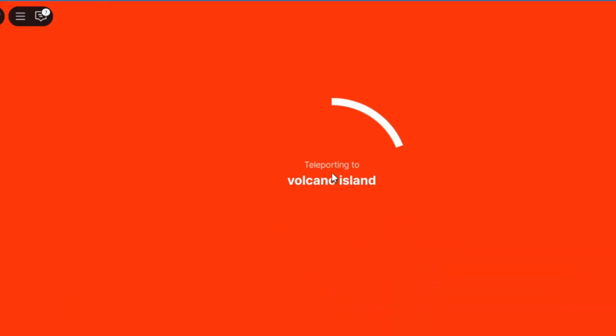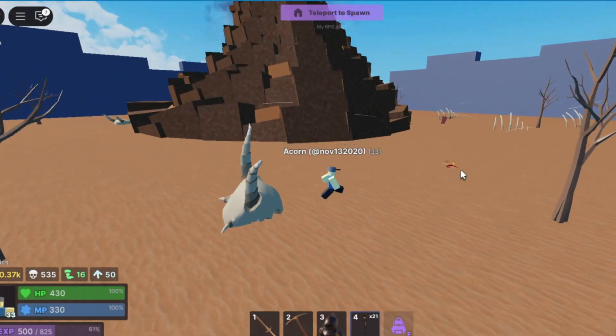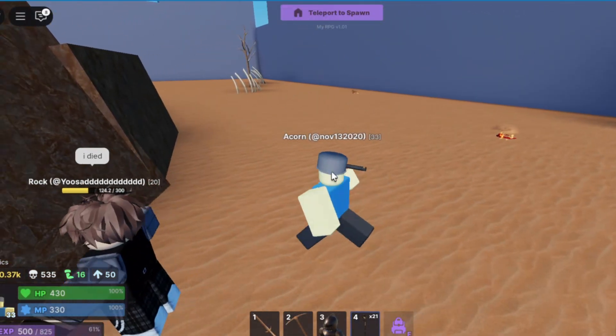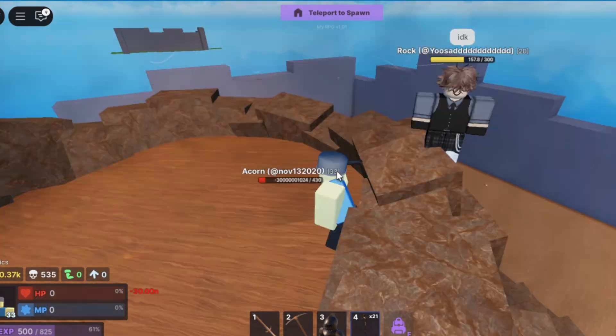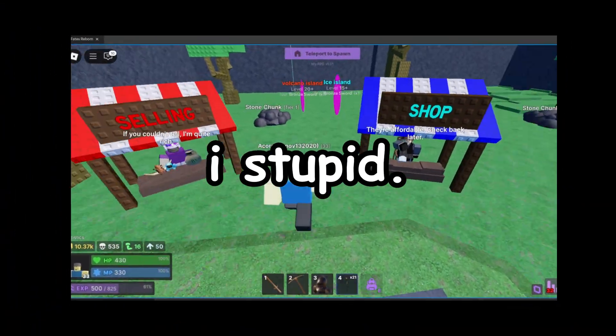The volcano island. Whoa, this is cool! Yo, this actually kind of looks sick. Why'd you take damage, bro? Alright, we're going to the top. There should be damage. Whoa! So, you do die. Yo, I was not expecting that.